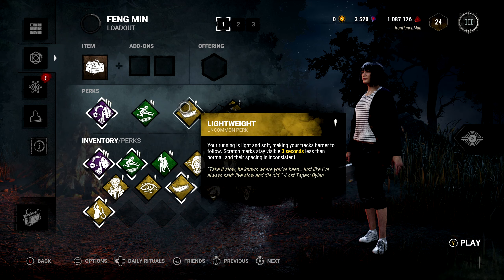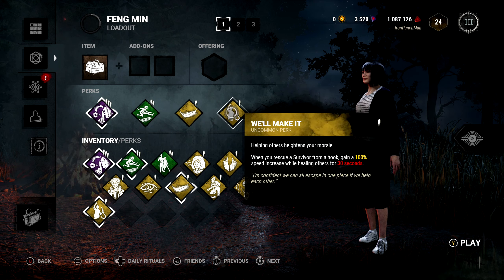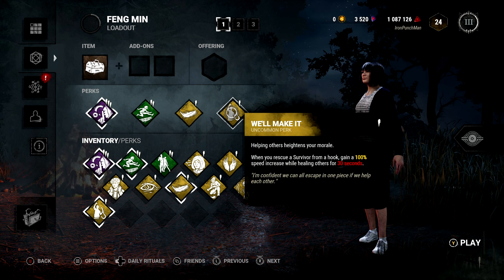I also have a perk called Lightweight, where my running is light and soft, making it difficult to track me. And I have another perk I use with Jake Park where if I rescue a survivor from a hook, I gain a 100% speed increase while I heal them for 30 seconds.